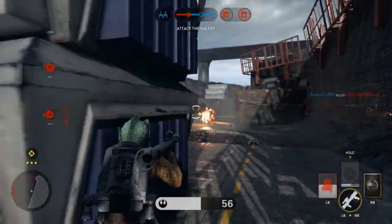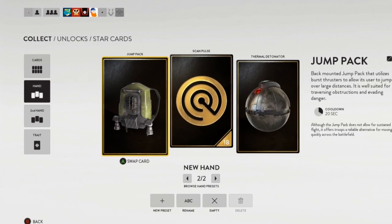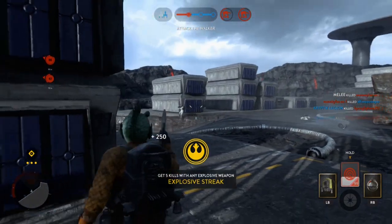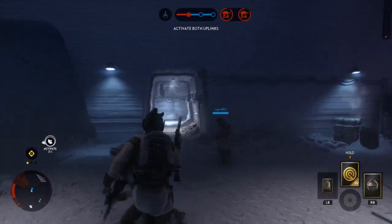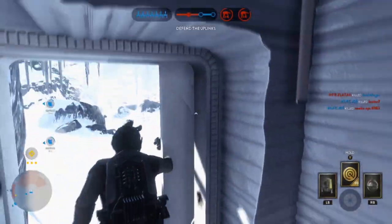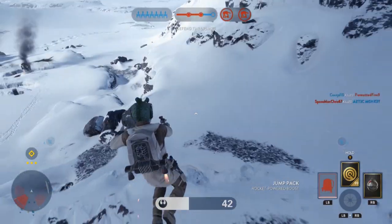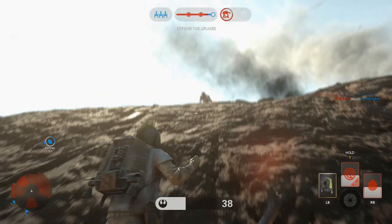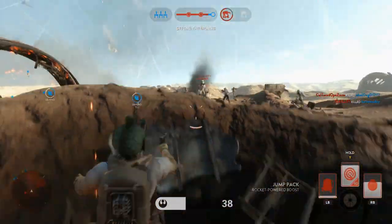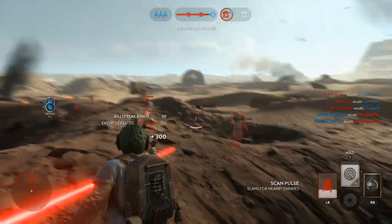Your jetpack, if you have it in your loadout, is probably one of the most advantageous tools for getting a hero pickup. You can use it to get in front of teammates to reach the pickup first, or to get out of sticky situations where you're taking heavy fire from enemies that would stop you from activating the hero pickup. Make sure you use it sparingly at the right time and don't just boost straight back into battle after spawning.